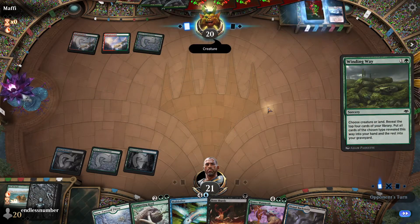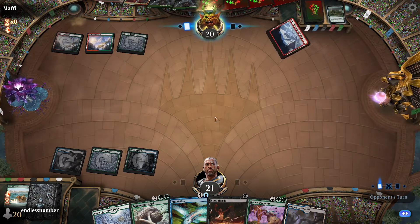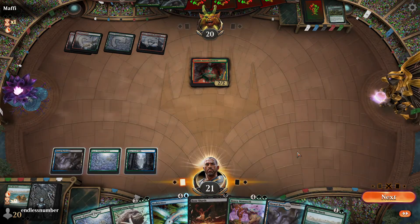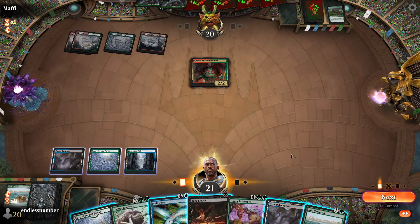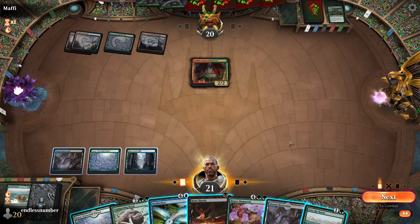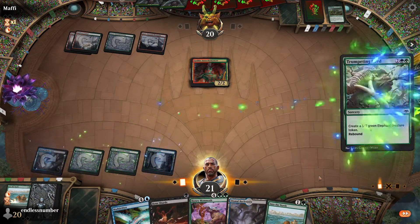And Winding Way, so they get some creatures. Okay, so they're playing Gruul with the goblin. He has two Lanowar Elves here, so I don't need to deal with the goblin yet. I think I want to get Trumpeting Herd down first.